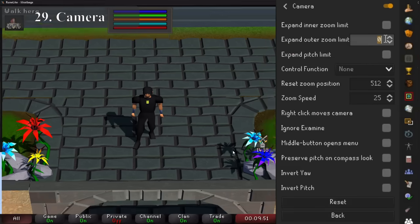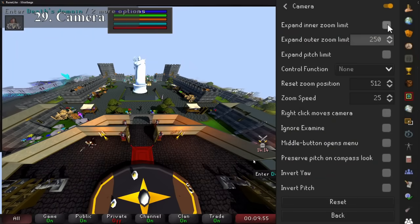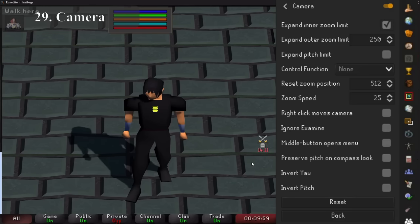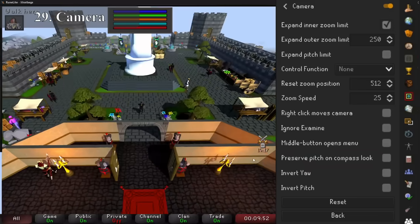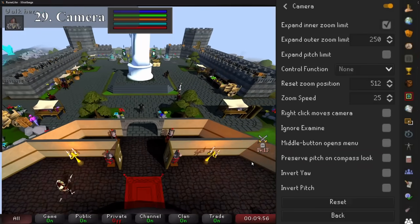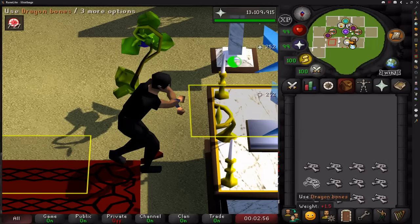The camera plugin on its own isn't too amazing, but now with other plugins that allow you to render much further distances and alter the graphics, you can zoom out to get the full effect, resulting in some amazing graphics and the ability to move much further with every click. You can also zoom in further than normal too, ideal for things like one-ticking bones at the altar.